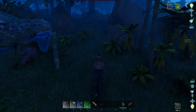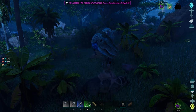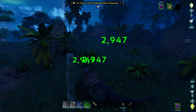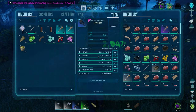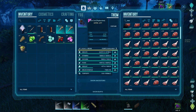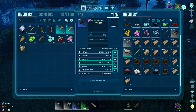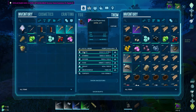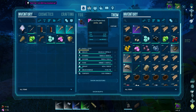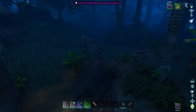I'm not spending too much time on the creatures because we've already seen them — they're the same. It's really the Island itself I'm looking at here, and I keep getting a little lost because everything looks so different. If you're playing on single player, definitely don't put it on easy, because the Phiomia I spawned in is really overpowered. It doesn't tell you what the numbers are so I just pressed easy — don't play on easy.